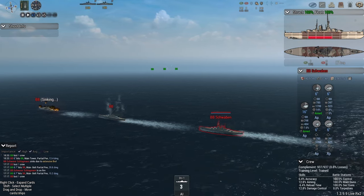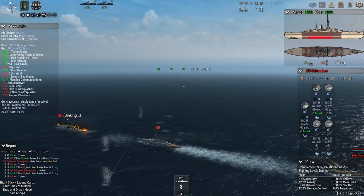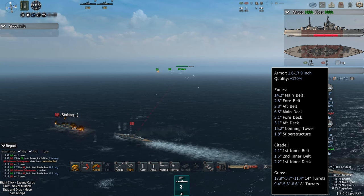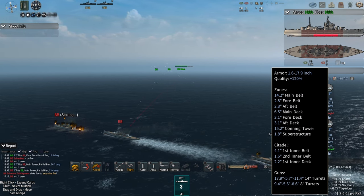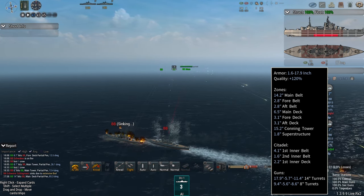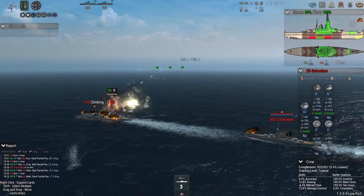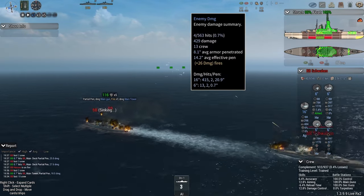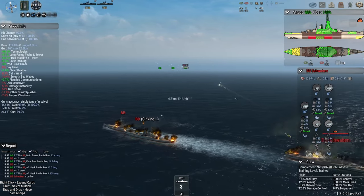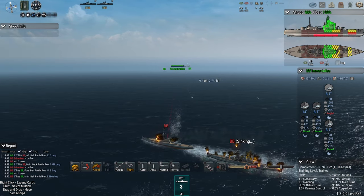Now it is Hessen and Schwaben — both undamaged, yet both not really having accomplished much. The British have a very serious armor belt of 14.2 inches plus 120% quality. They're really only vulnerable at the aft belt and superstructure — everything else is likely going to take a few hits without immediately feeling the effects. The Germans just haven't been able to hit. Schwaben is down to 0.9% crew loss, Hessen at 2.2%.